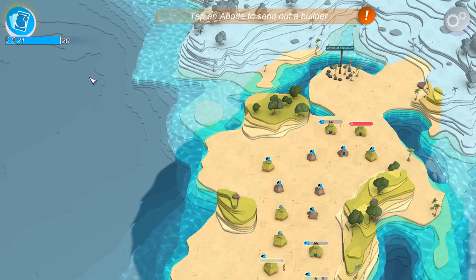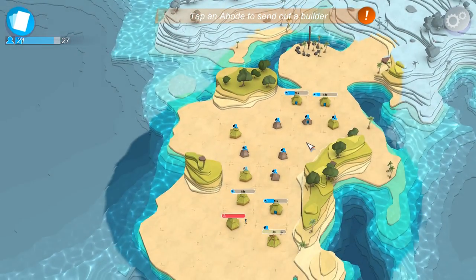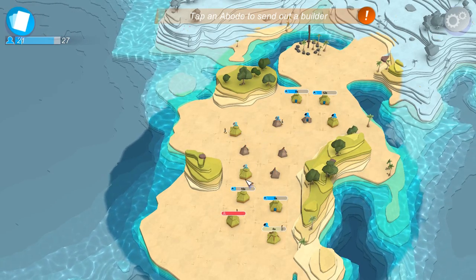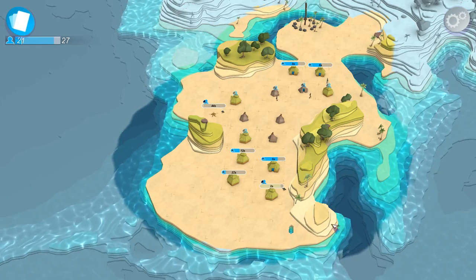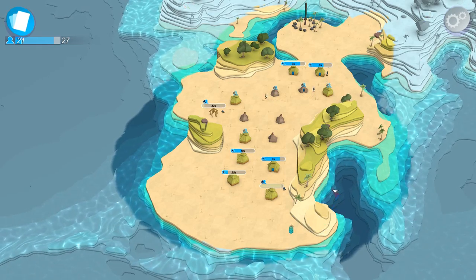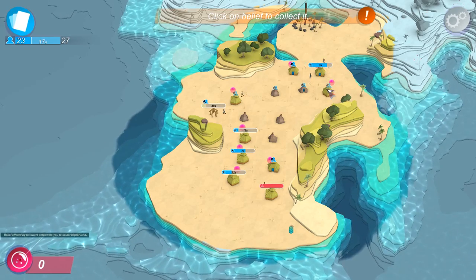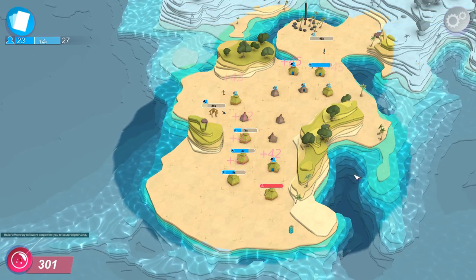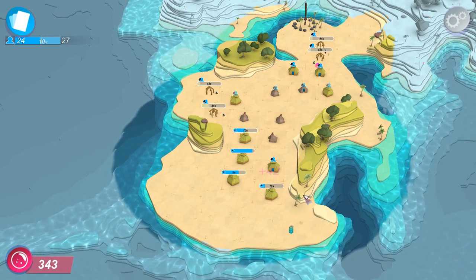A new power just popped up. Breeders will generate belief — big deal now. So now the houses will finally start generating belief, just like in Godus 1.0. And all we have to do is drag our mouse through, just like that, and we can collect it all, which makes my life a lot easier.